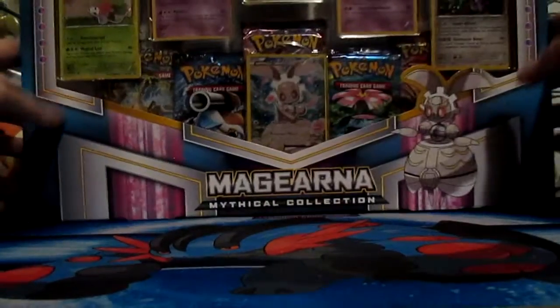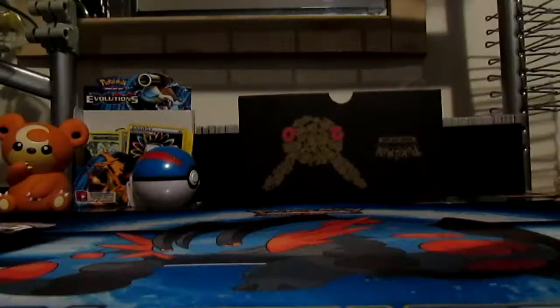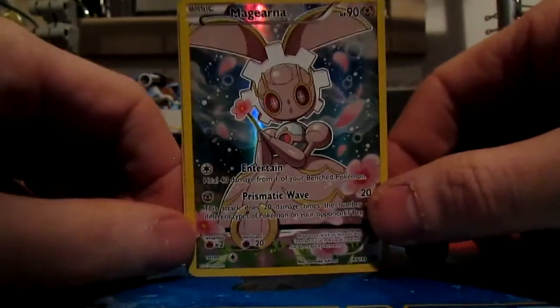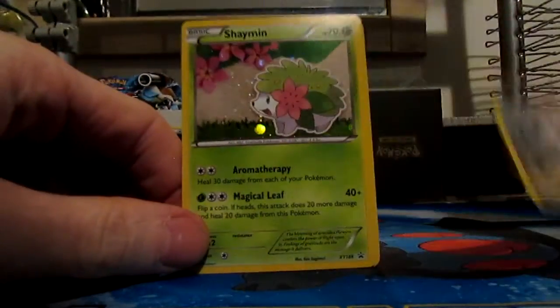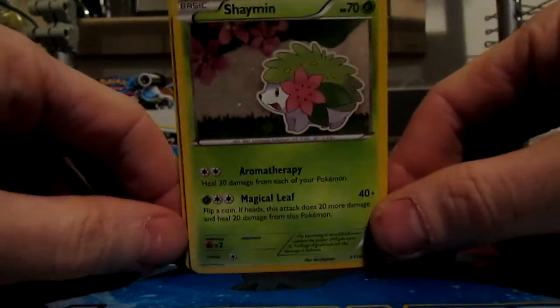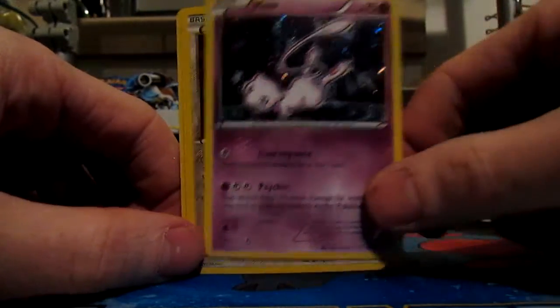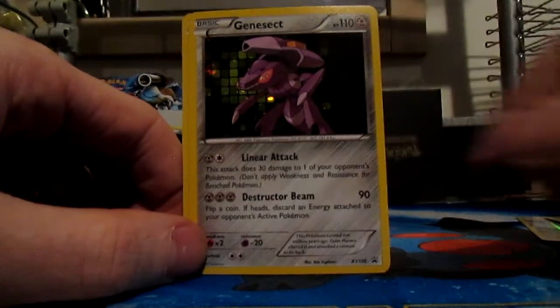What's going on everybody, it's your boy Teddy, back for another video on my YouTube channel. Today I'm going to be opening my Magearna Mythical Collections box. This box came out January 20th of 2017, in unison with the Volcanion Mythical Collection box. The promo featured is the beautiful Magearna. It also comes with Mew, Manaphy, Shaymin, Arceus, Genesect, and Meloetta.